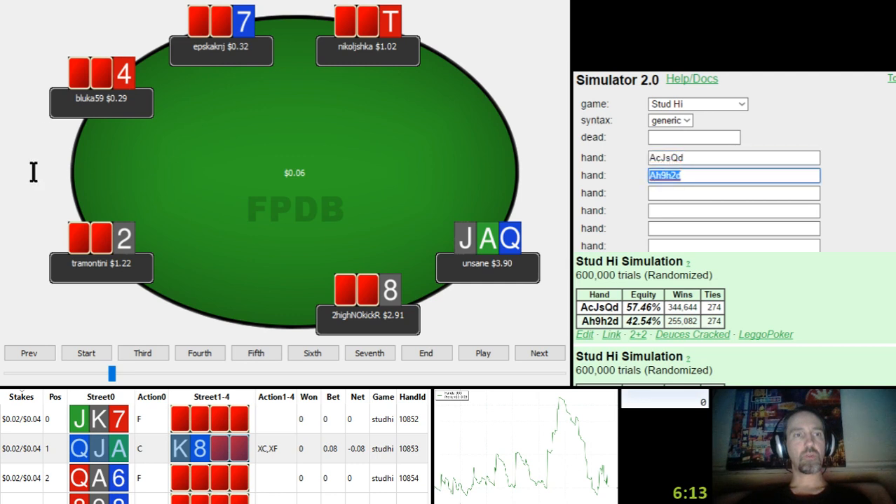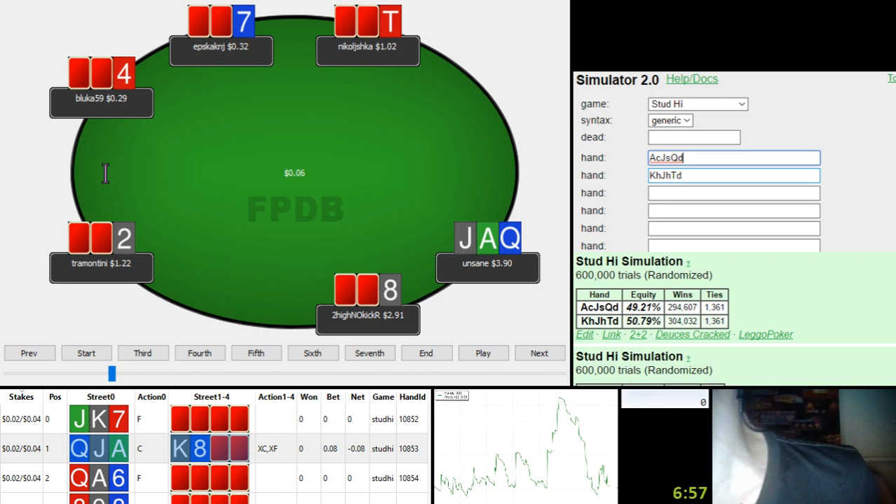With a hand like Ace-Queen-Jack Rainbow, which is not bad per se — we're raising, we take the aggression. But yeah, it's not as good as I was expecting. Like a King-Jack-10: 50-50. Really? It's a bit surprising. He's actually ahead of us because of the suitedness. So the rainbow is a big deal.